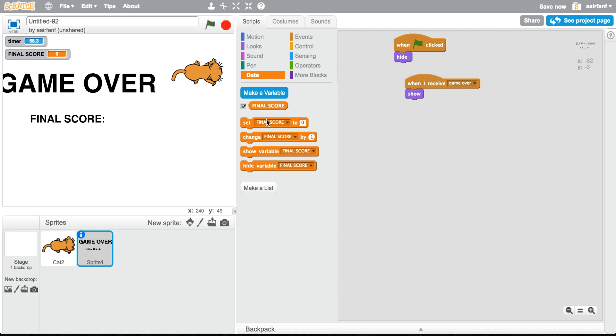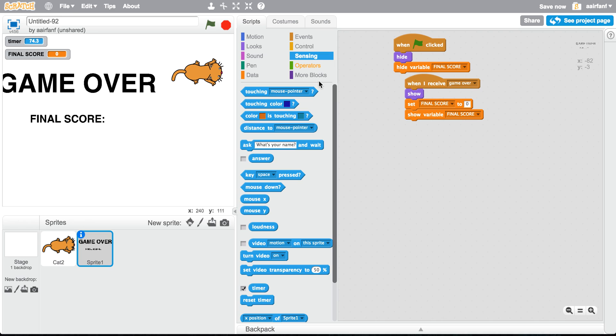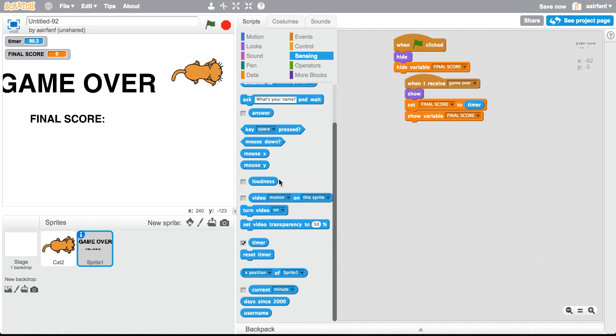We're also going to create another variable called 'final score.' We hide final score at the start, then show it when game over is received. We set final score to the timer value, and then we can hide the timer.